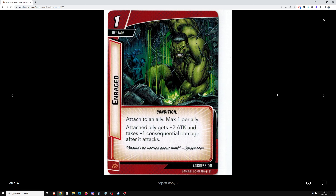Enraged, an aggression card attached to an ally — max one per ally. I don't really like ally upgrade cards because allies stay on the board so infrequently and often die before their time to boss attacks. The attached ally gets plus two attack but takes plus one consequential damage after it attacks. This seems pretty bad outside of the one use case which is the ally Hulk. If its only real use is to combo with Hulk, I don't think this is very good.